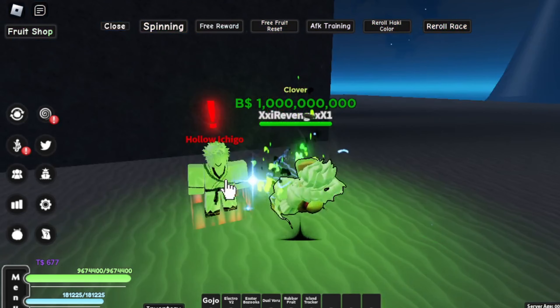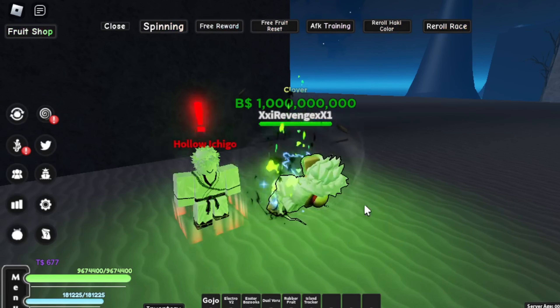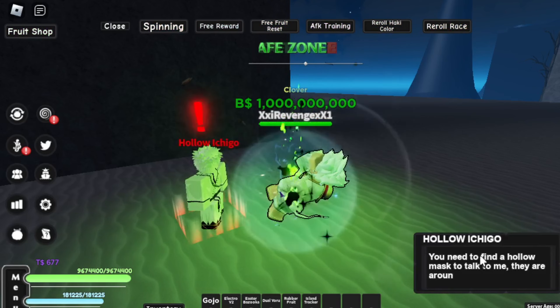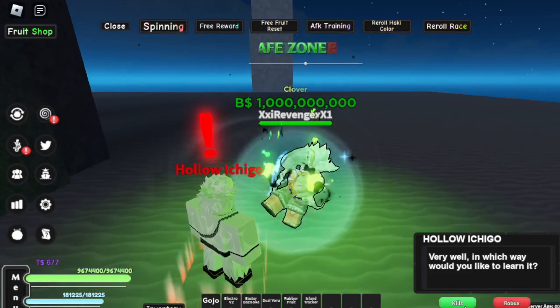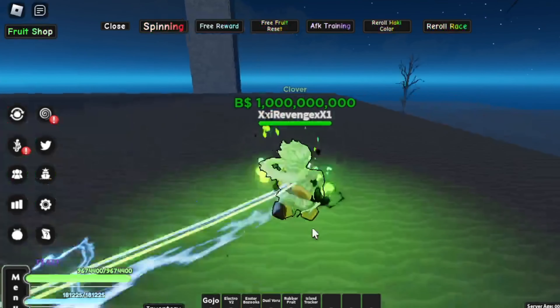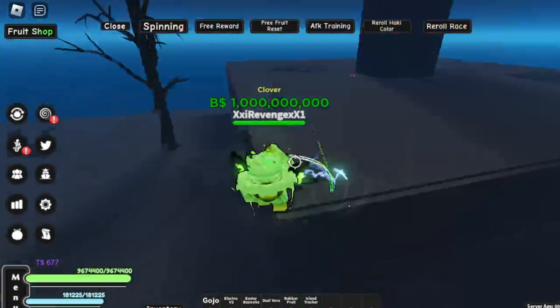I think you want to come to Halo Ichigo with the mask. You talk to him and you get your mode. Simple. That's how you unlock all the moves and stuff.